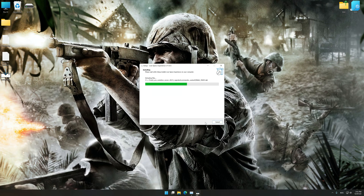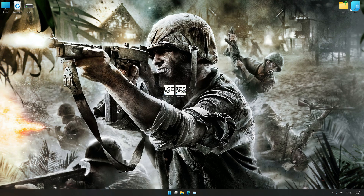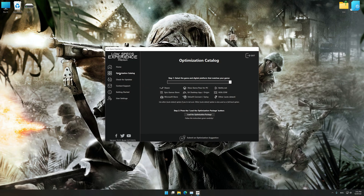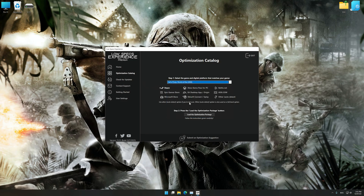Start the installation for Low Specs Experience. Once the installation is complete, start it from the newly created Desktop shortcut. Now select the optimization catalog, select the applicable digital platform, and then select Call of Duty World at War 2008 from the drop-down menu.